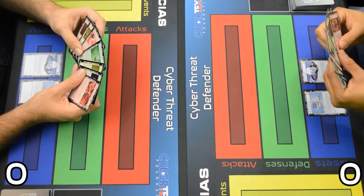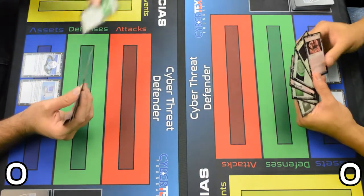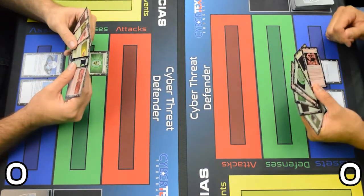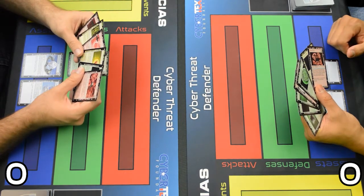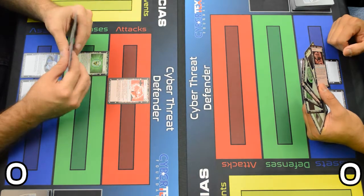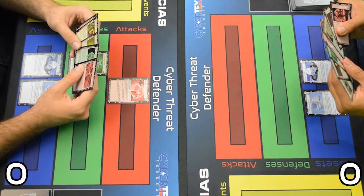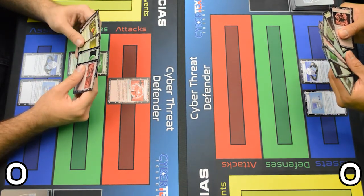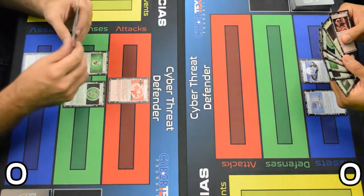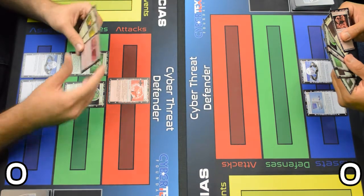I'm going to play my anti-malware virus to protect me from malware type attack cards. I'm going to play my phishing card so I can make you lose some points because you don't have anything to get rid of that. And I'm going to play my host-based firewall to protect me a little bit more. And that's going to be the end of my turn.